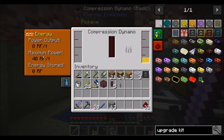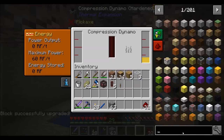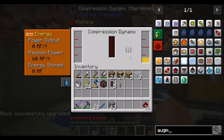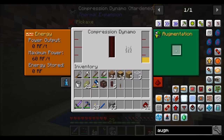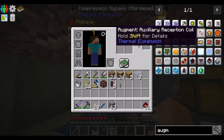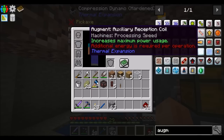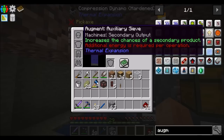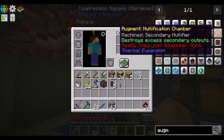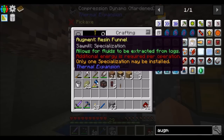So this compression dynamo by itself creates 40 RF a tick. But simply throwing the hardened upgrade kit in there — boom — now it's doing 60 RF a tick. Then there's augments we can throw in because the first hardened upgrade kit gives us access to one augment slot. Further upgrade kits give us access to further augment slots. There's a bunch of augments: one increases processing speed but uses more power, one increases chance of secondary output, one destroys excess secondary output, and the oven upgrade doubles any food you cook. Some are specializations that change the machine's functionality.